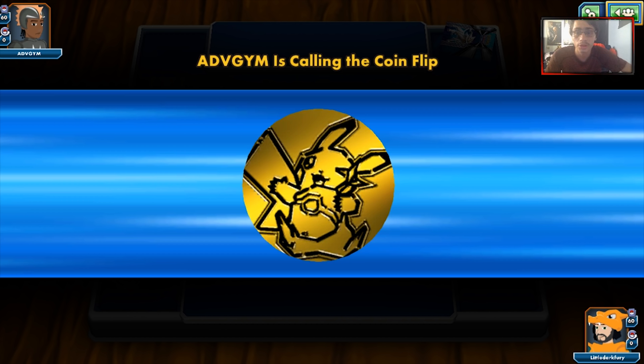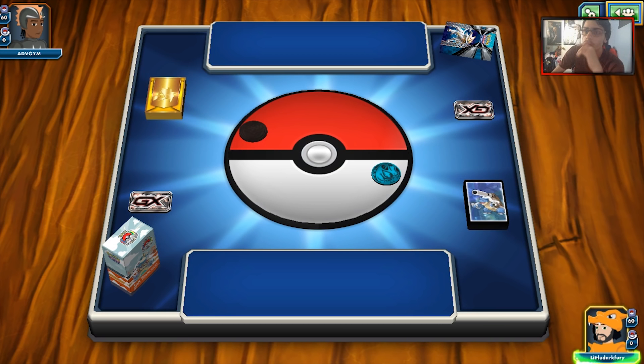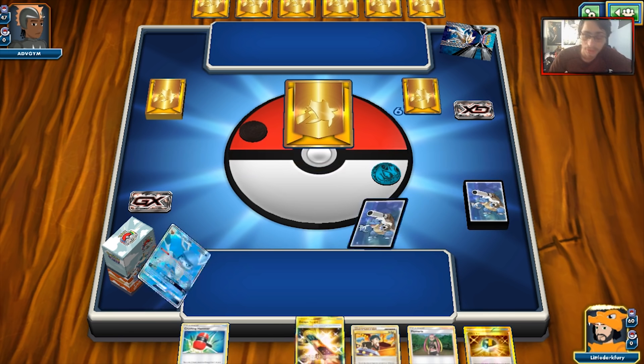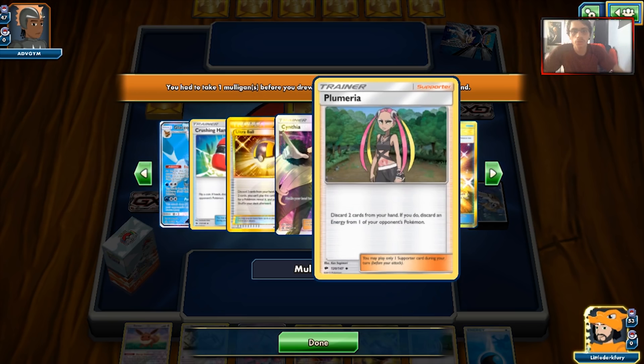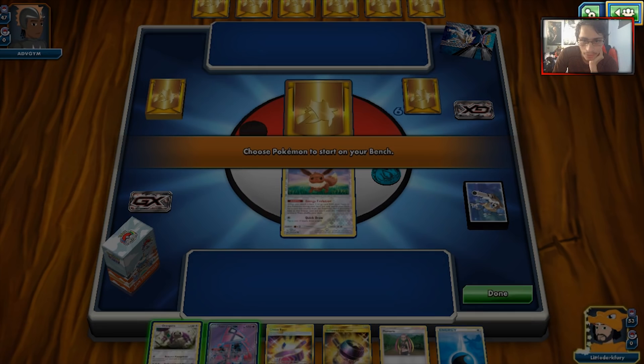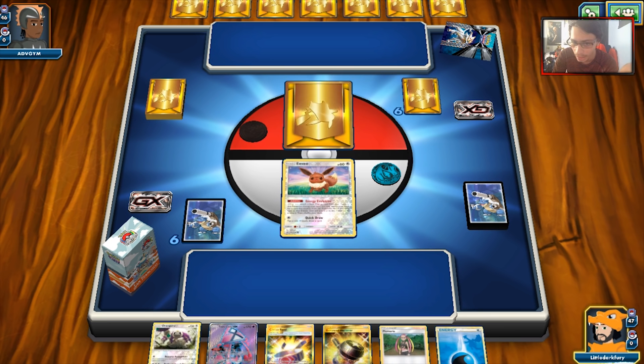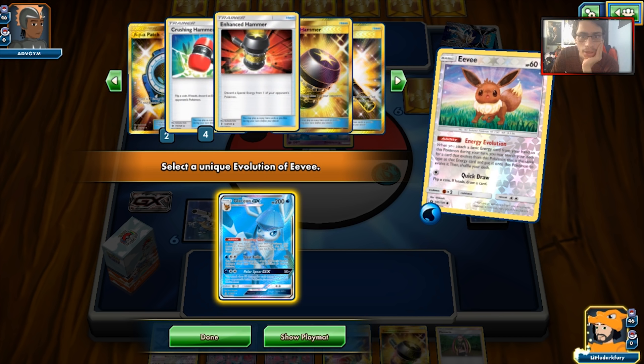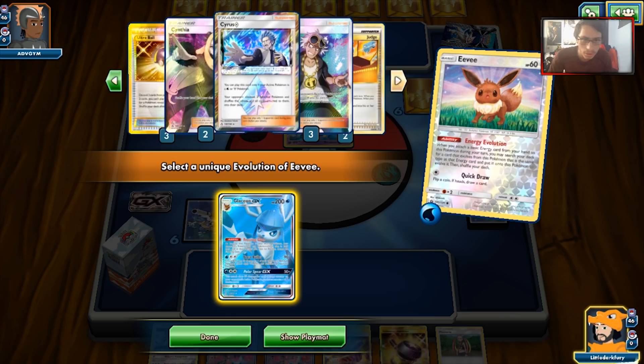Hopefully we win the coin flip and we do, which is nice. We're going to mulligan — reviewing the archetype, it is indeed a Glaceon disruption deck. We do get the turn one Glaceon, which is good. We have Lele, so I have the option to Lele for a turn one Skull Grunt, or I can wait for next turn to play Judge. Either one is good, but we'll drop down the turn one Glaceon. Just checking the deck — we got one Enhanced Hammer prized, which I don't think we'll use in this matchup unless he's playing Rayquaza. Four Crushing Hammers, Cyrus, two Cynthias, two Judges, a Mars.